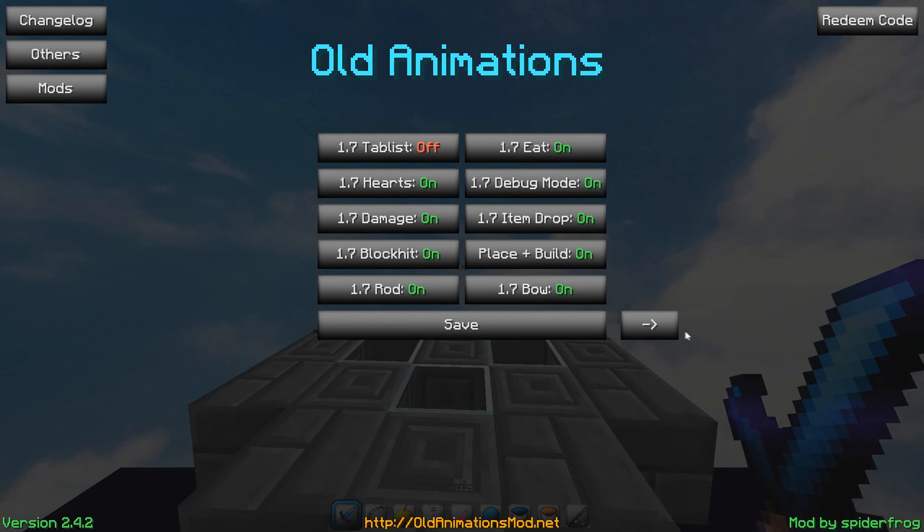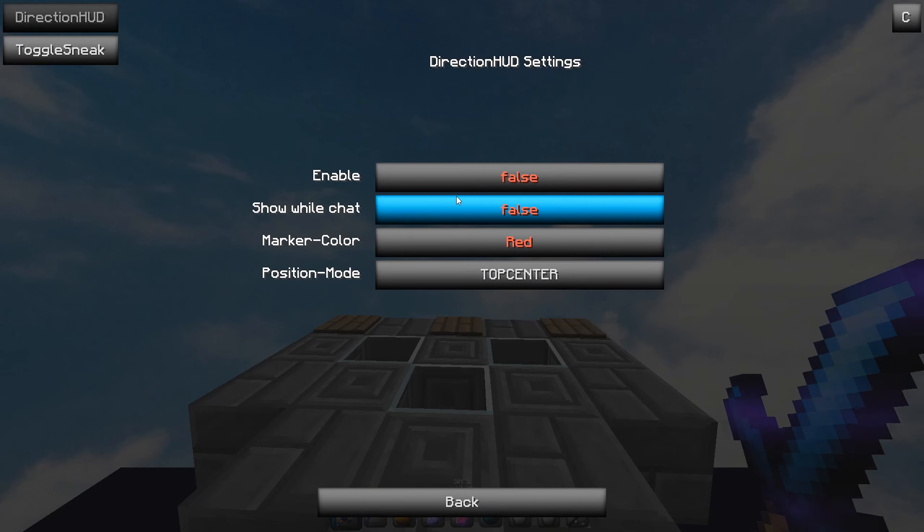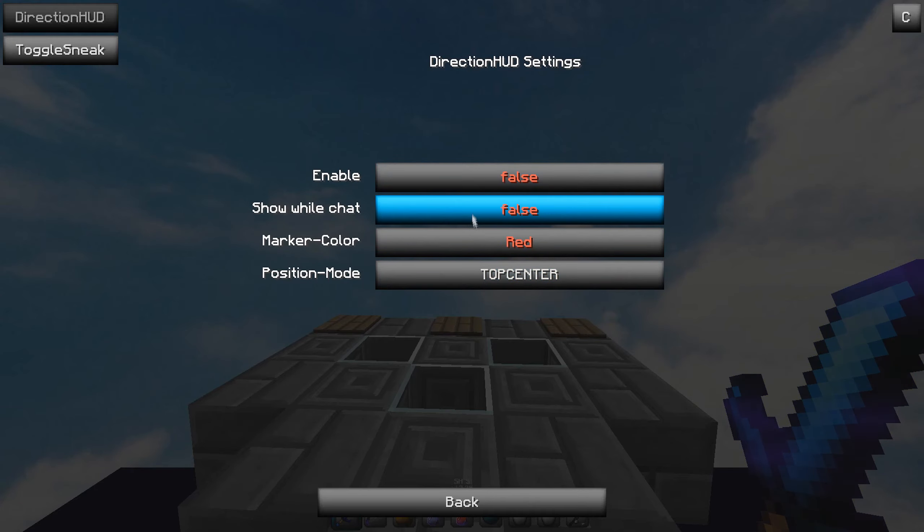Next mod: Old Animations Mod, for my 1.7 animations. These are my settings if you want to copy them. This is the one by Spider Frog, not the Orange Marshal one. When you use this, I'd recommend having toggle sneak off — toggle sprint is probably fine, but toggle sneak I'm not sure about. There's also a direction HUD if you want to use that.